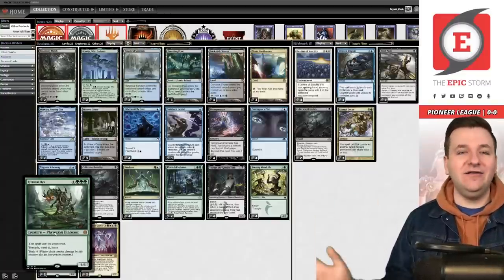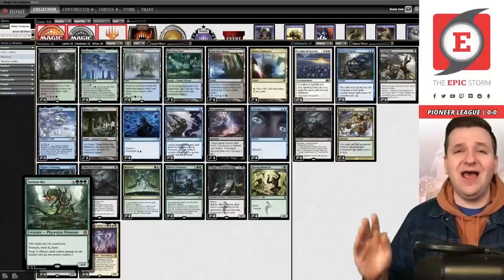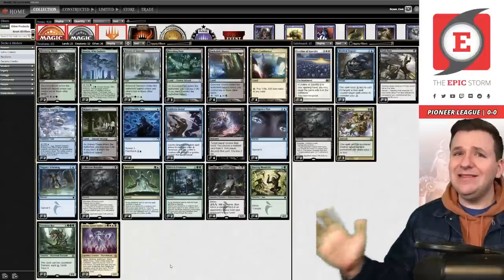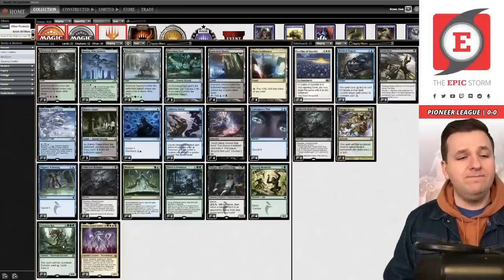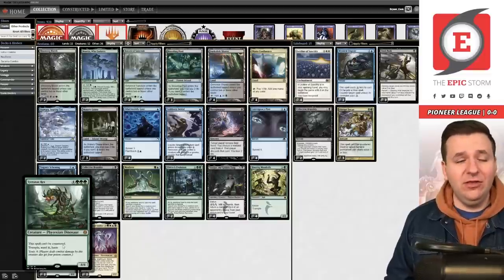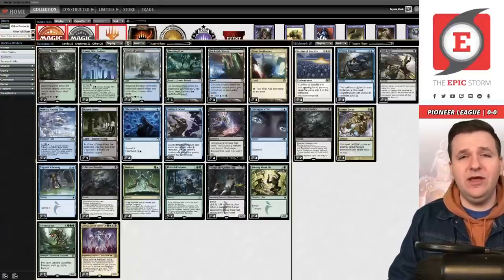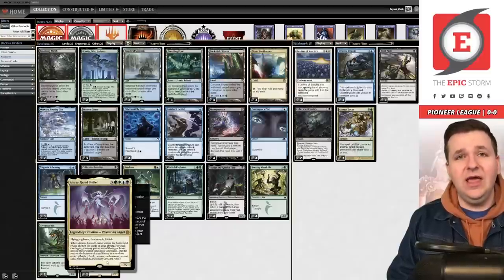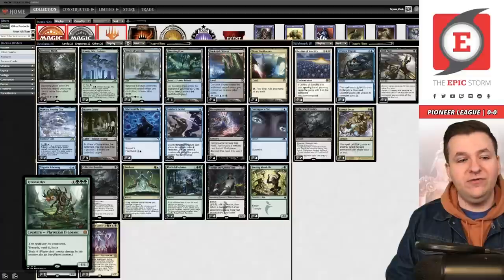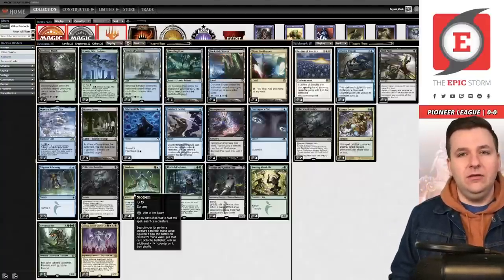We also have Tyrannax Rex — seven mana, 8/8, can't be countered, trample, ward four, haste, toxic four. This card is just bonkers. In the previous video, Tyrannax Rex actually outperformed Atraxa in my opinion. It's tough to kill, it over-performed, and with Neoform it becomes a 9/9. Atraxa is better versus red decks and decks that can't answer it, while Tyrannax Rex is better versus interactive decks and races due to haste.